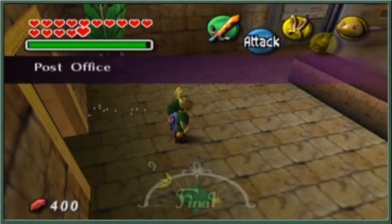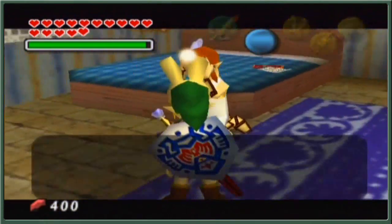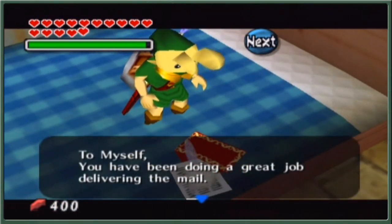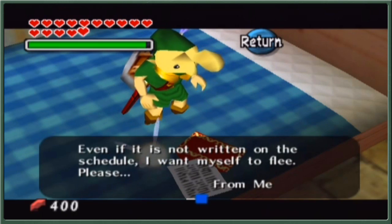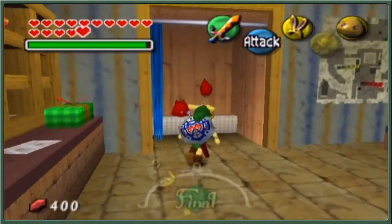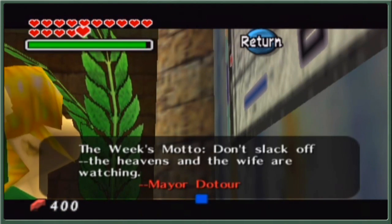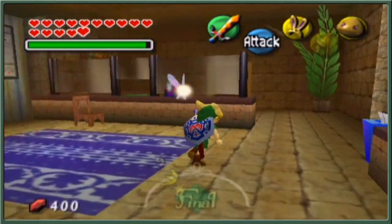We can head to the postman's office — is the postman still here? He is indeed! He says he wants to flee, but it's not written on the schedule. To him the delivery schedule is the highest priority. His letter to himself reads: all the townsfolk have taken refuge, he wants himself to flee too, even if it's not on the schedule. He just can't flee no matter what. Poor guy — his schedule is screwing him from safety, even though there's no way he'd be safe from a moon colliding. Mailman to his core.